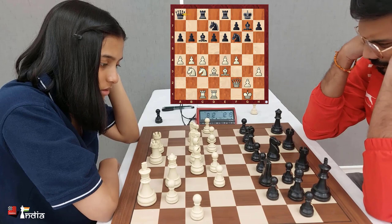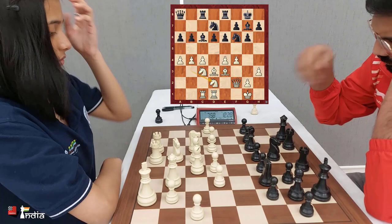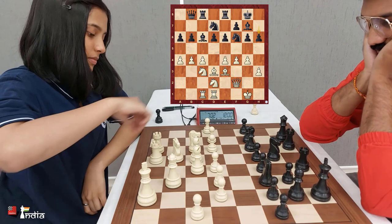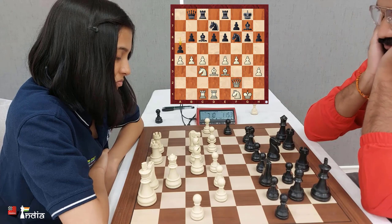Nitin is trying to provoke Divya, trying to make her expand even more, right now attacking the e4 pawn. Divya defends it. Queen to b8, and Divya is not one to back out — she pushes another pawn to the fourth rank, giving her six pawns on the fourth rank. White has a lot of space, but black is not really disturbed by that fact.